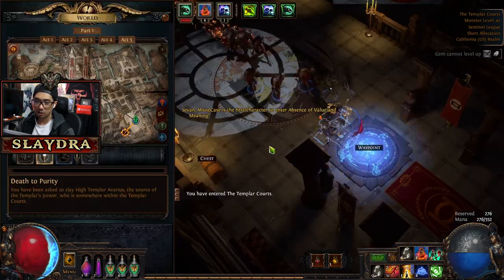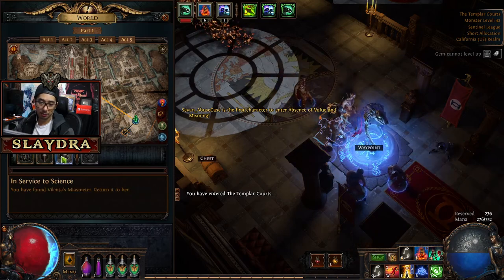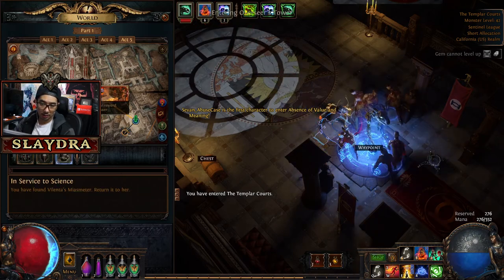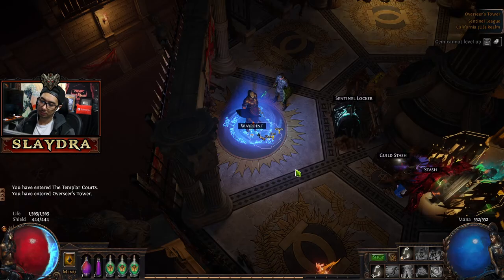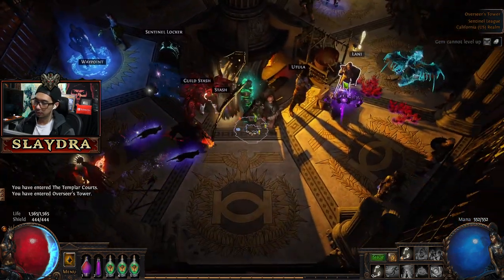Now we can go back and actually talk about Service to Science and Catavus Torment — those are the two quests we need to do. This one will grant us a skill point, and then we're going to get probably more damage with it. Okay, so we'll go to Lani and get a reward.